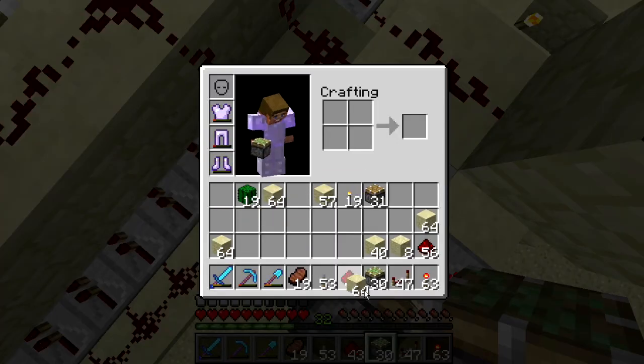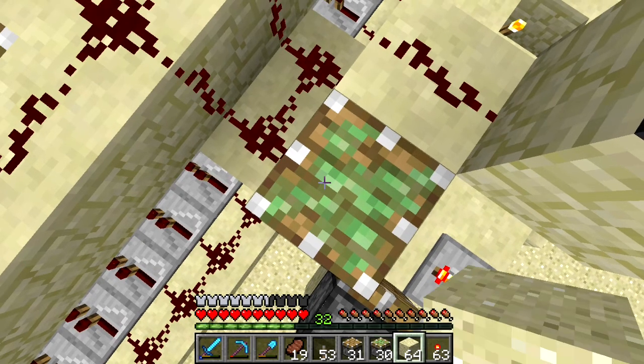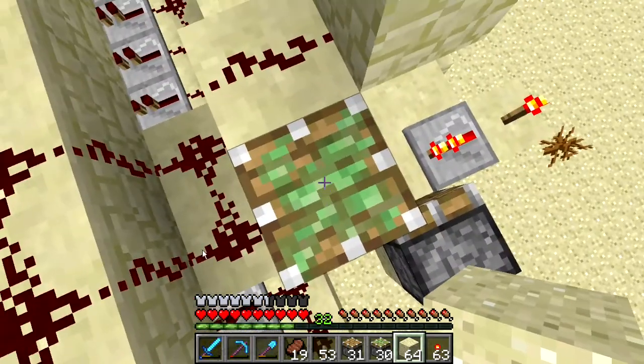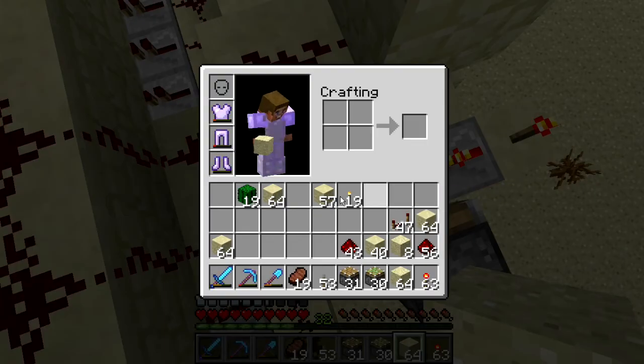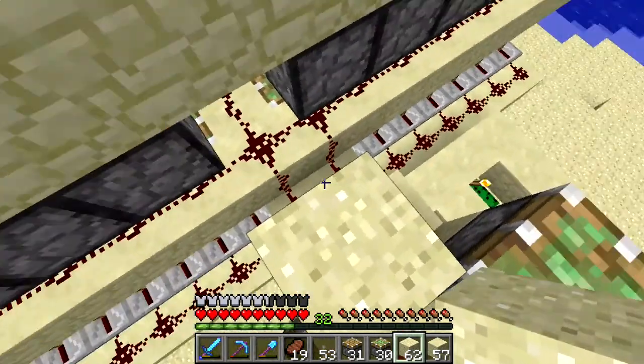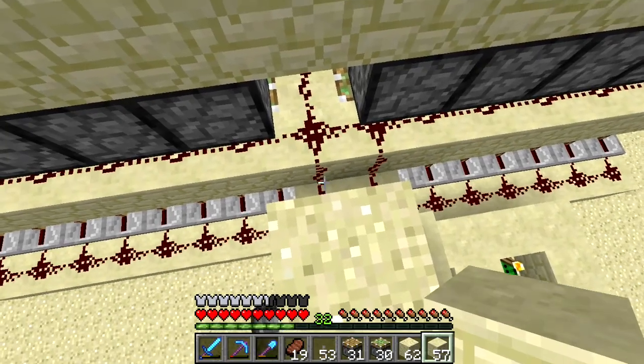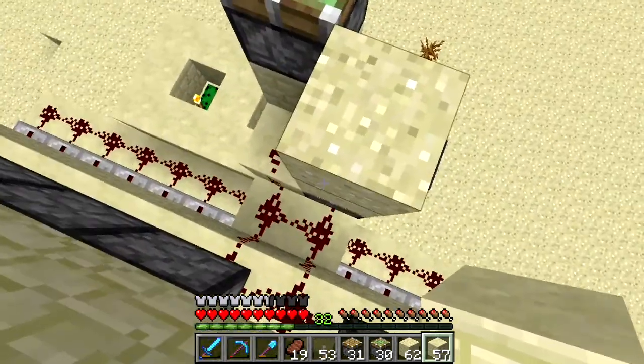Right here we need some sand and probably a regular piston. Lagging out. Some sandstone — we'll stack up two and set a piece of sandstone right there.